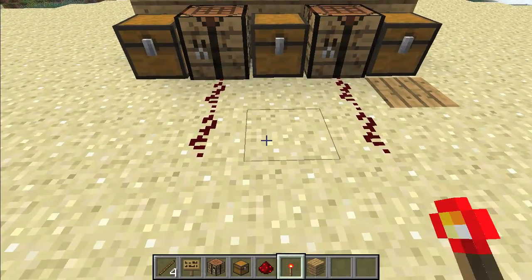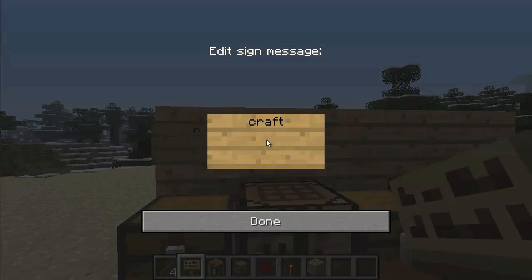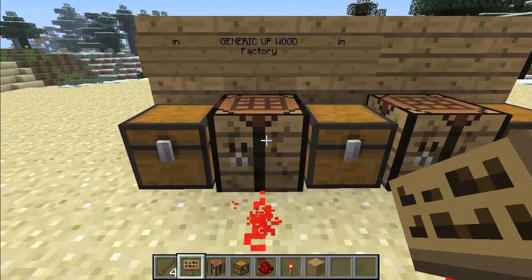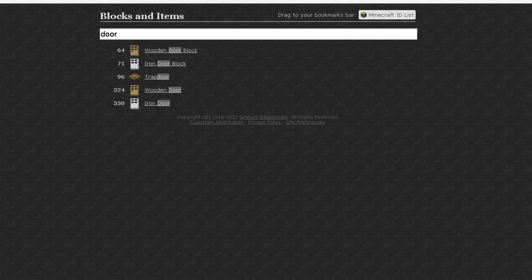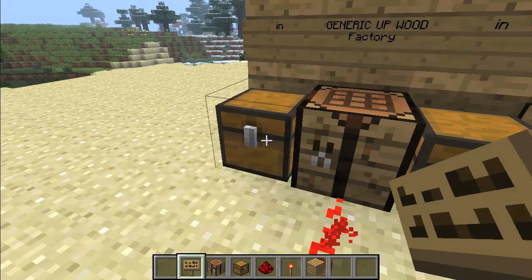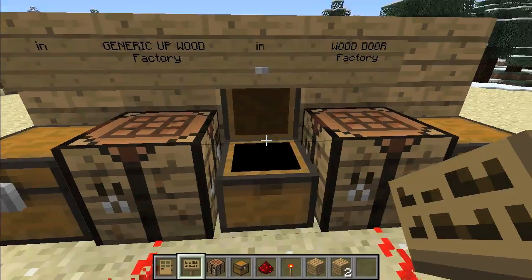Make sure both crafting tables are powered. Let's create the first factory, which will produce planks. The input sign here won't affect this factory's input — it's not going to do anything with this factory at all. Now let's make doors — the item ID is 64. Now we have our two linked factories. We only need two logs to make a door, so put them in the input chest and they'll go through the chain and come out as one door, with some leftover planks.